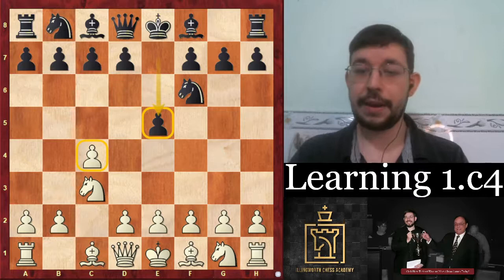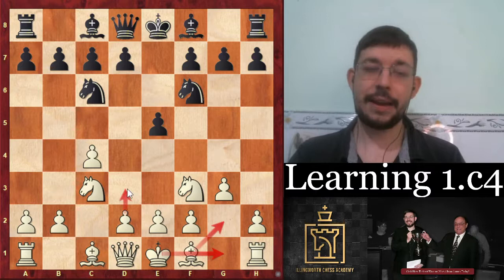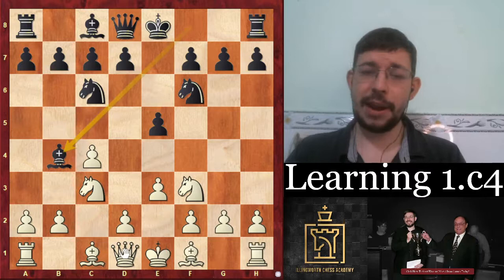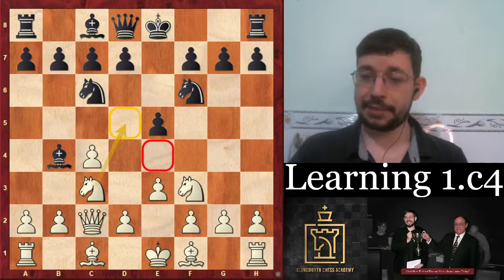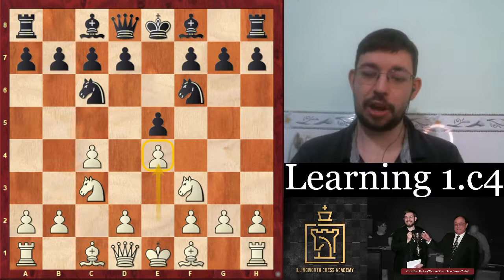If you like going for the Reverse Dragon, the main move is g3 - you go bishop g2, castle, and play in a very systematic fashion. There's also an approach where you play e3, invite them to play bishop b4 pin, but you go queen c2 and often moves like knight d5 to get good control over the center fighting for light squares. Artemiev actually goes for a very different approach. I did a video previously showing how white can get an advantage with e4 if black is not well prepared with the Nimzovich English variation.